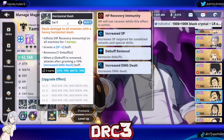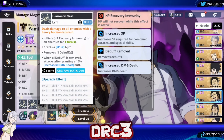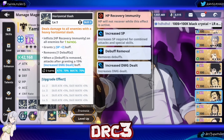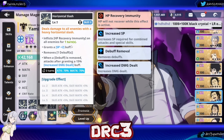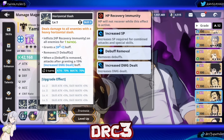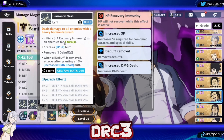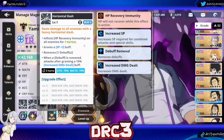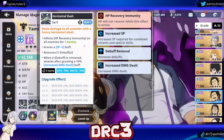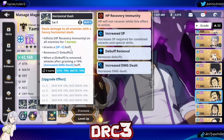For his skill 2, Horizontal Slash, it only has these first two abilities without his skill card. With the skill card added on, you gain an extra SP plus 1 — so normally it grants SP plus 1, but it becomes SP plus 2 with the skill card — and you get these additional effects. The first effect inflicts HP recovery immunity on all enemies for 1 turn, which is really good when going against Charmy or Mimosa teams because for 1 turn their healing will not matter, giving you a chance to actually kill the enemy team.